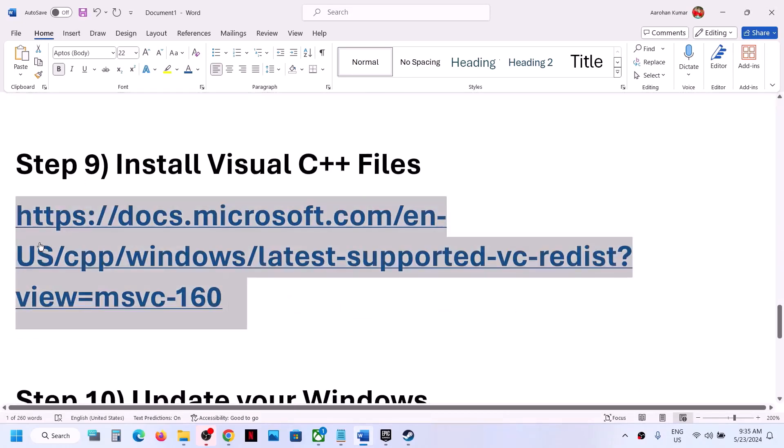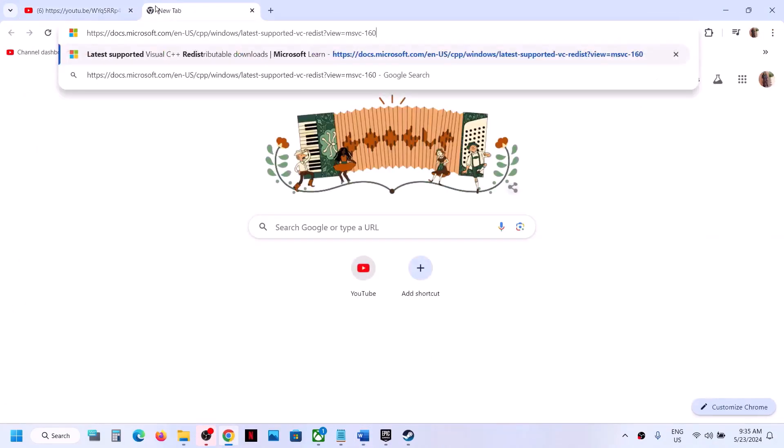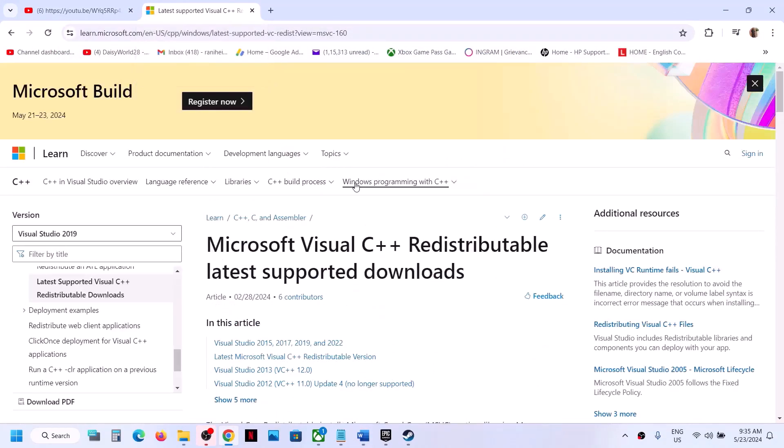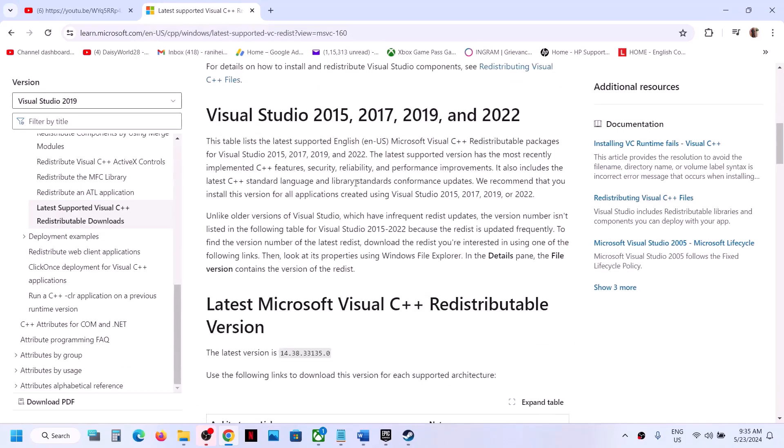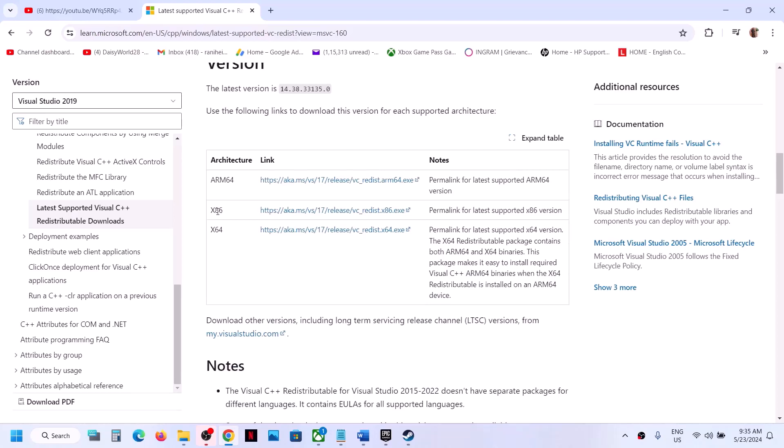The next step is to install the Visual C++ files. Copy the link provided in the video description and open it in a browser — it will take you to the Microsoft website where you can find Visual Studio 2015, 2017, 2019, and 2022 redistributables. You need to install both the x86 and x64 versions.